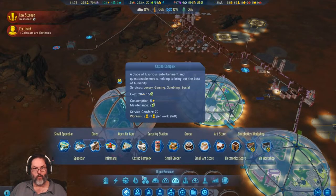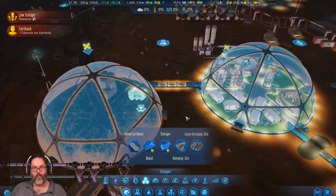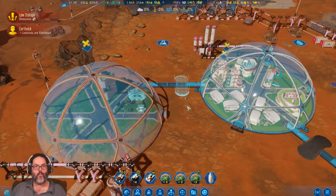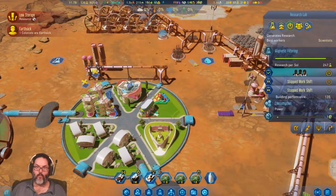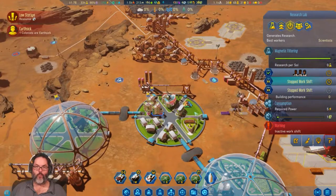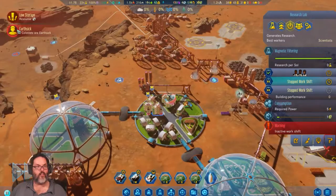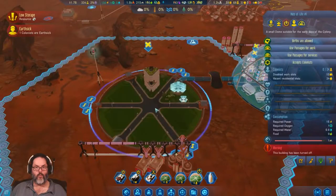I want to go ahead and build a food depot up here, and I would like a passageway right there — let's prioritize that one. We have research labs, and we've got plenty of shifts we could still open. Let's go ahead: magnetic filtering, oxygen production, cool. I'm going to go ahead and turn the dome on.